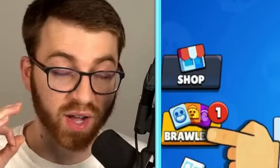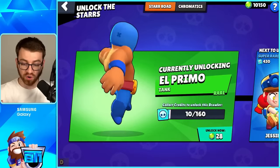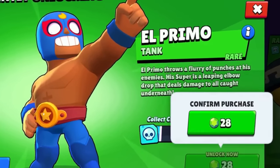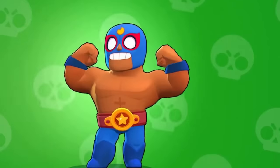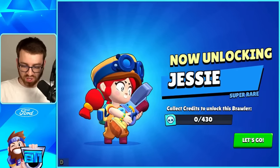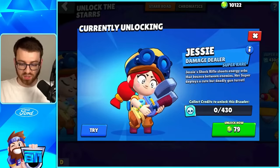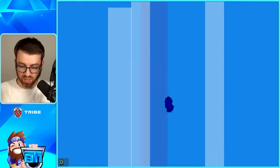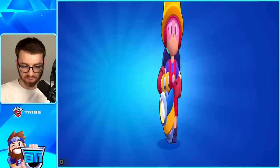Ten thousand gems — that's five hundred dollars — let's see how far that takes us. If you want to unlock Primo, we had some credits so it reduced the gem cost a little bit, but we got Primo. Unlocking our next one is Jesse. Let's unlock her, we'll unlock Poco, we'll unlock Jackie as well, just going right along the Star Road.